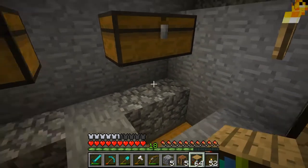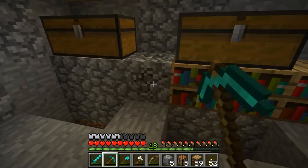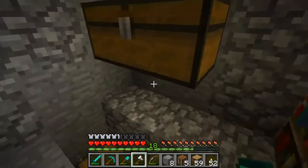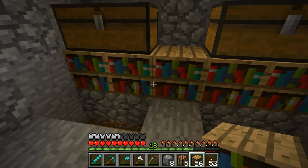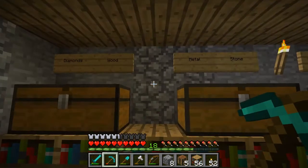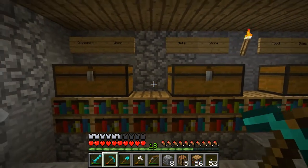We'll put the bookshelves right underneath the chests and go all the way across. Carter's sick so he's starting to cough — he's trying to feel better.